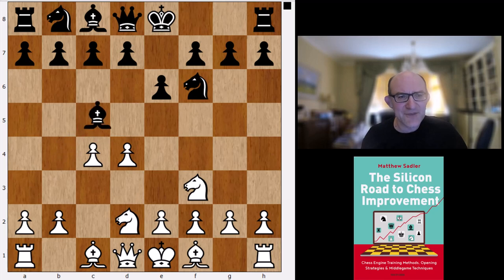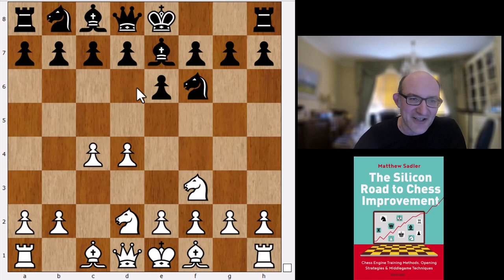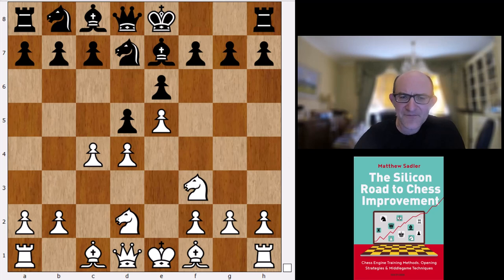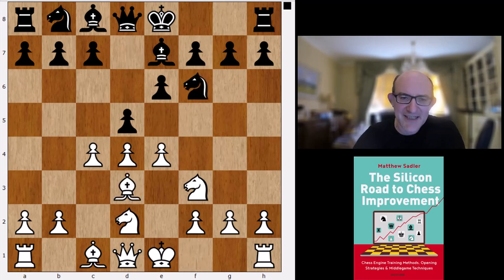But actually, after Nbd2, Koivisto just plays Be7 straight away, intending d5. White plays e4, and we play d5. Black's point is that the inclusion of a3 and castles just increases the danger on black's king. So better to play this line while you're still uncastled and not going to be under immediate attack. If you go e5, I think just Nfd7, and then c5 afterwards. It looks like a line of the French that I've played from time to time.